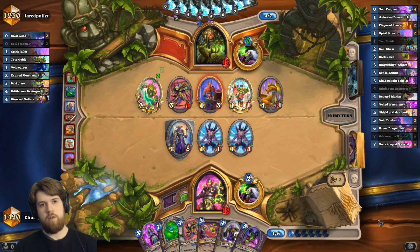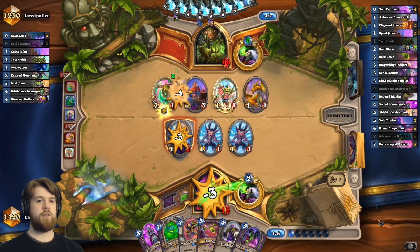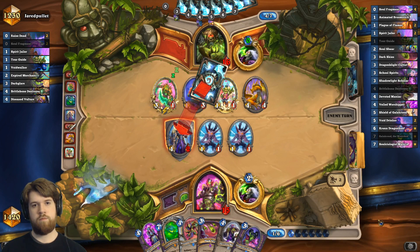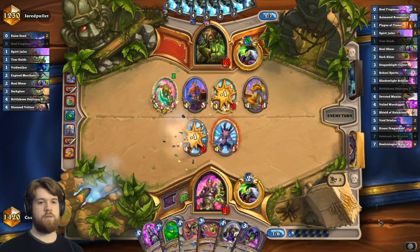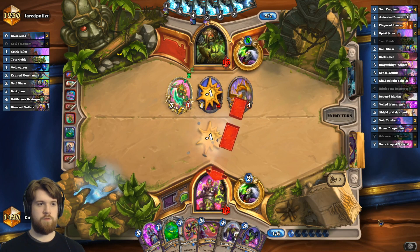Okay, that was the other mystery raised dead card. So I believe the generated cards in his hand are a 4-4, an expired merchant, and a brittle bone destroyer. I can't believe people are playing that card in zoo — it's just absolutely shocking to me that that card is good enough. Soul sheer.